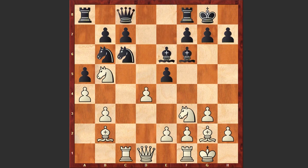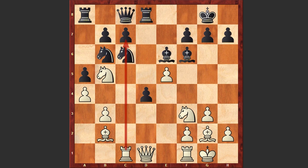Rc1, Qc8, and d4. With this move White wants to free his position and try to gain spatial advantage. Rd8, now comes e4, exd4 and e5 — White is playing very aggressively, pushing forward the e-pawn and using the vulnerability of the c-file.